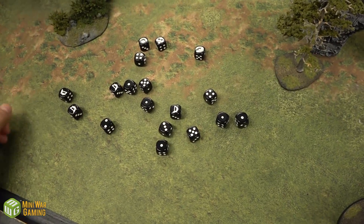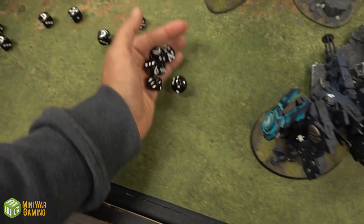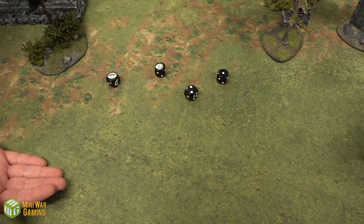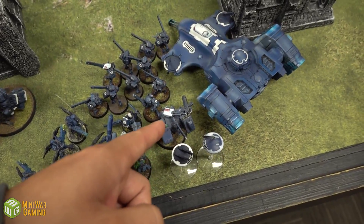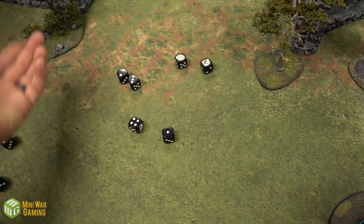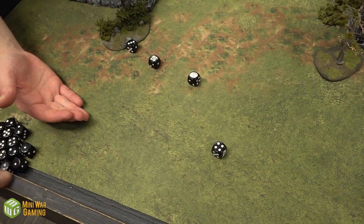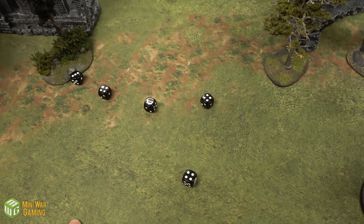Heavy Burst Cannon hits on fours, rerolling ones from marker lights — 14 hits, wounding on fives, minus two AP, eight damage total, Rhino down to two wounds. The last Commander fires missile pods at the Rhino — hitting on twos, rerolling ones from marker lights, six hits, wounding on fours, four wounds at minus one — one goes through, D3 damage: rolls the max — the Rhino is destroyed! It explodes on the roll, killing the Spawn nearby due to the mortal wound, and one Chaos Space Marine also dies from the blast.